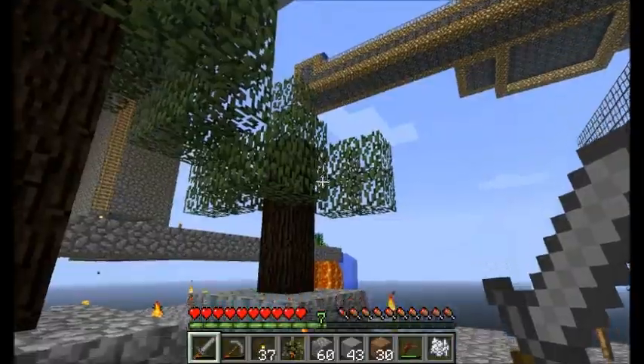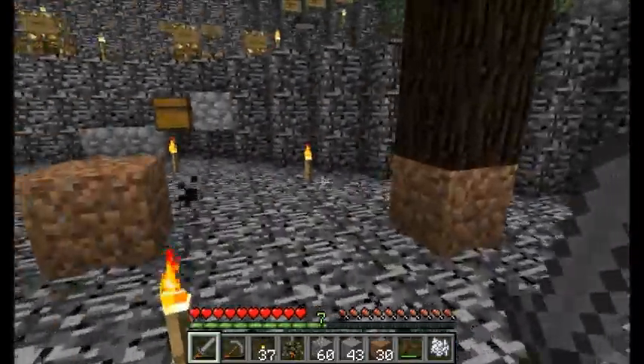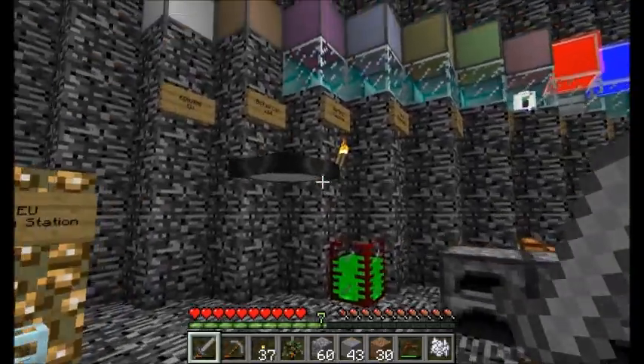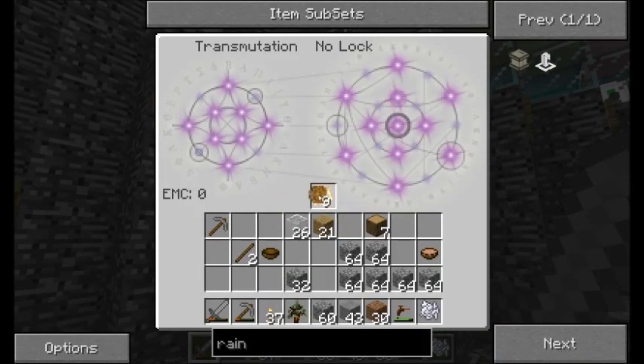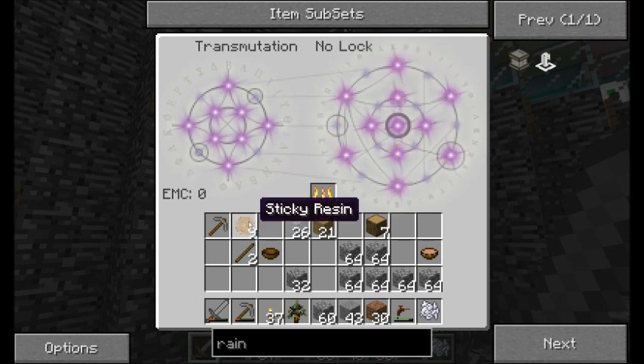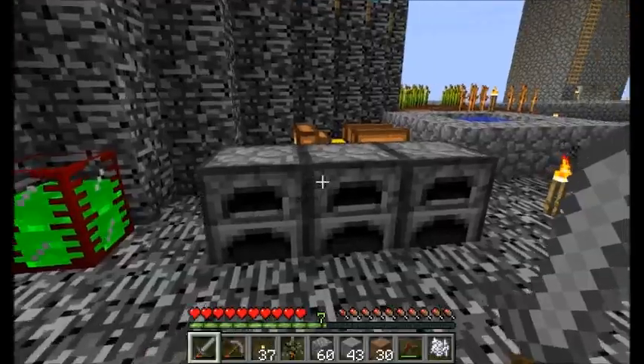Alright guys, now that I've got my rubber trees growing here looking sharp, I'm going to let the saplings continue to do their thing. But I want to teach my transmutation table here about sticky resin. That's right, we can transmute this stuff, and it's not terribly expensive. I'm going to let that cook up, thanks to some charcoal I've got.